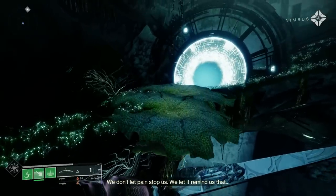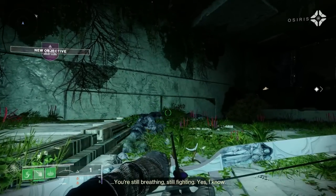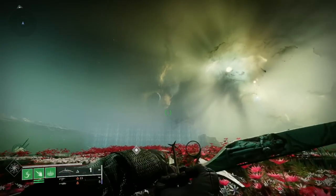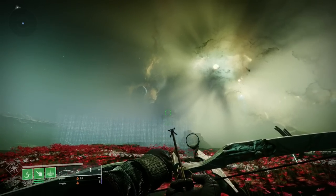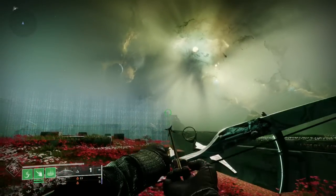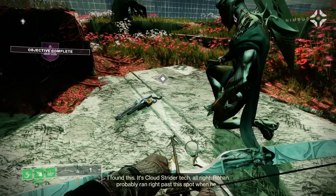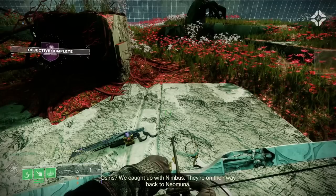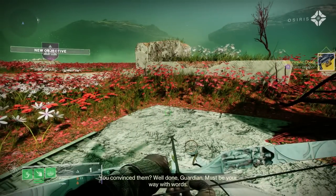From this point it's simple marker following - go through a portal and you're basically following Nimbus and catching up. There's a little bit of jumping, nothing crazy, and you'll come to a massive open field. The skybox is incredible - reminds me of the end of Shadowkeep. Go down this field area and you'll see Nimbus sitting there, and in front of them is the gun - the Deterministic Chaos. After a little bit of dialogue you can pick it up and it's yours.